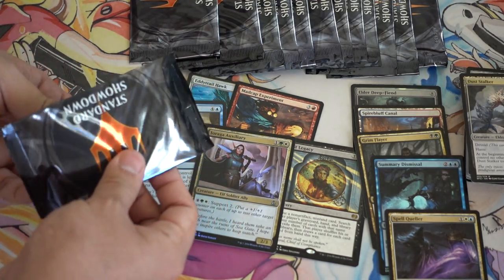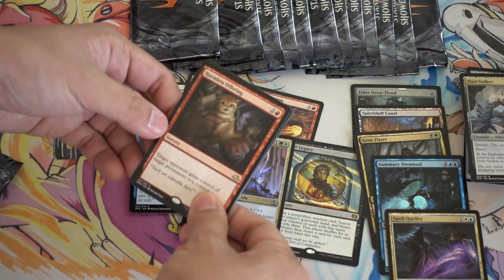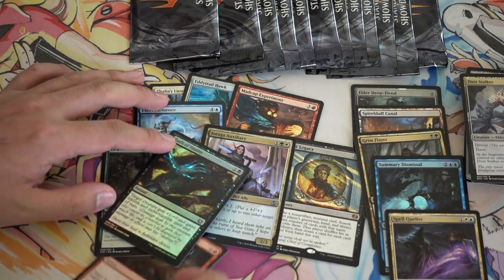I think that is... Oath, right? But they said that there was no... which sets are in Harmless Offering? And Deathcap Cultivator. These really are brutal. These last nine packs have been absolutely brutal, and yes, very painful.